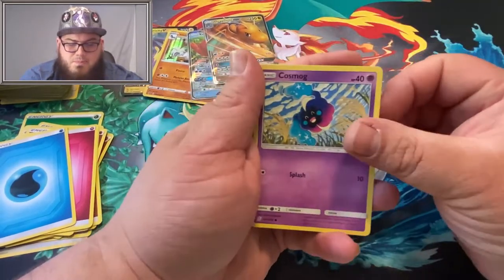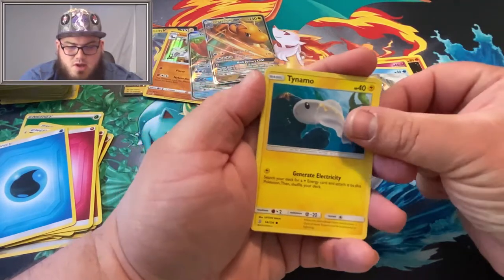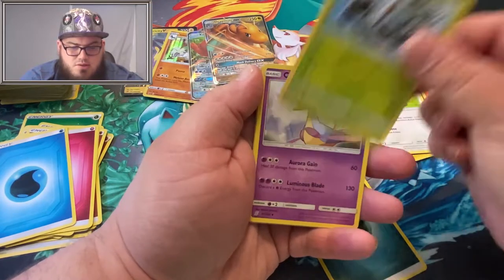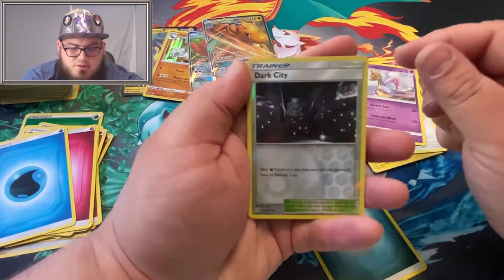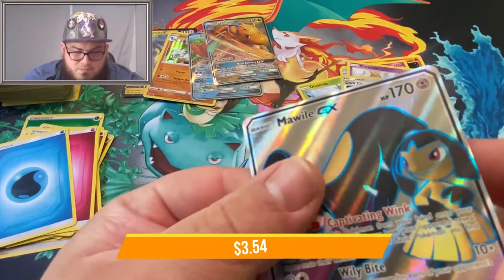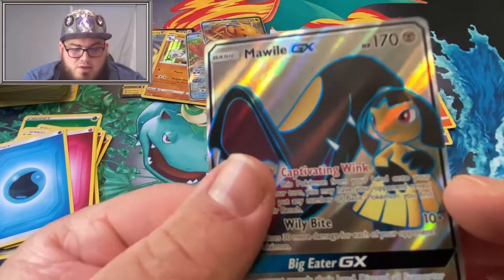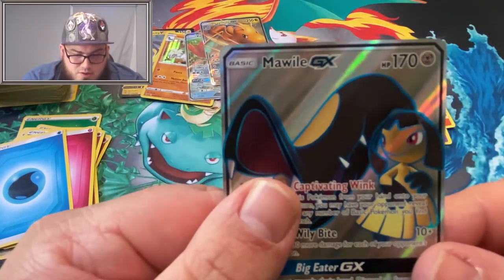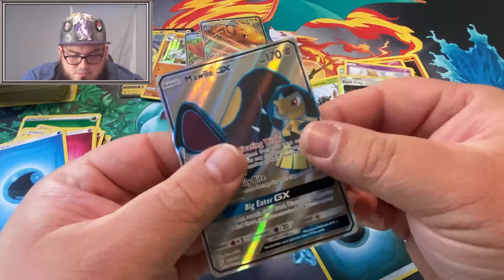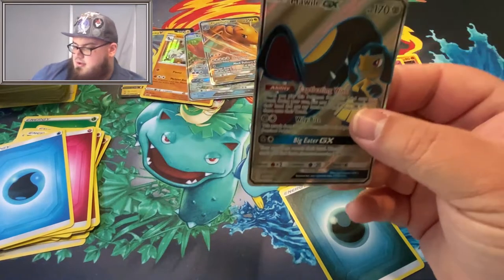Cosmog, Magmar, Cottonee, Snorunt, Tynamo, Dark Energy, Komala, Dhelmise, Cresselia. Dark City is the Reverse, and a Mawile Full Art! Look at that — look at the shine on that. You guys can't see the texture that well. Centering is pretty good on that, a little bit to the left maybe. Not too bad though. Big Eater ability. Let's get a sleeve on that. Not bad for our last pack there — I was beginning to give up hope. But I guess that teaches you: never give up hope.